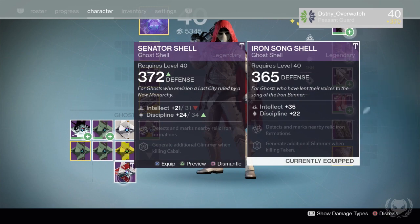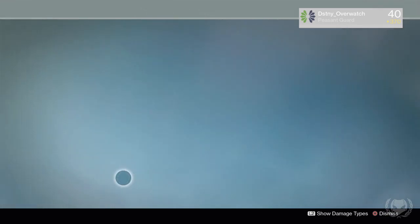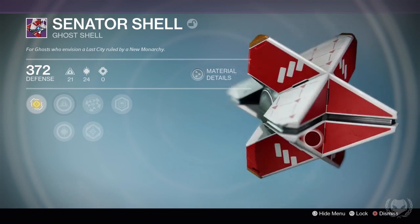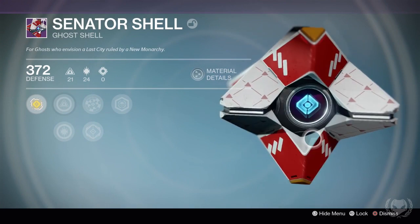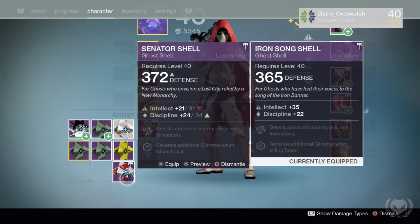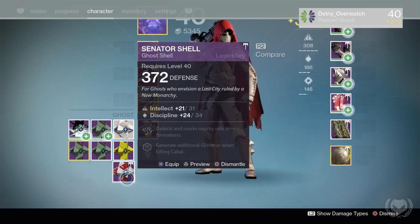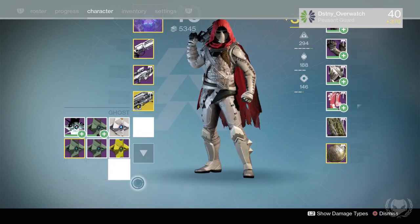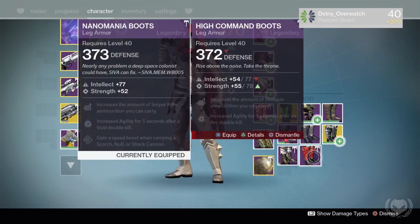As you can see in this clip, I got really lucky with New Monarchy and got a 372 ghost. My previous ghost was 365, so that was immediately a seven light level difference, which was a massive help. Everything else other than my ghost at the time was above 370 — the only thing holding me back was the 365 ghost, and as soon as I got the 372 ghost that propelled me forward.